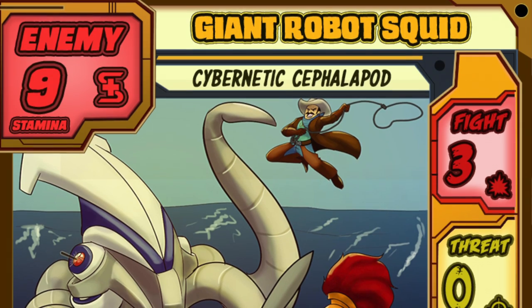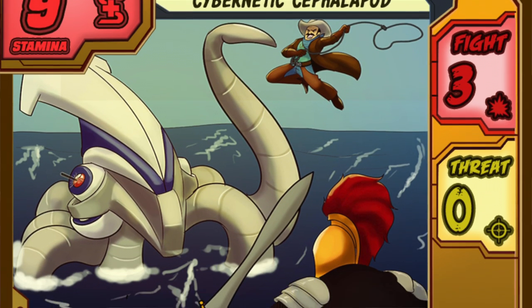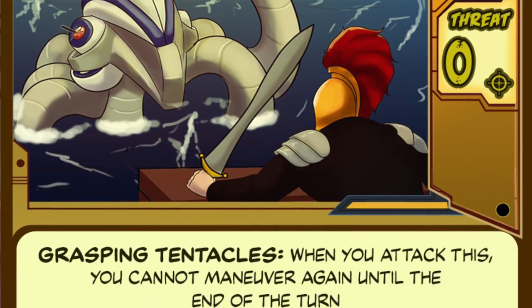The Giant Robot Squid is one of the iconic foes of Union City Alliance, perpetually popping up in the harbor to threaten heroes and ships alike. He's certainly a dangerous enemy, with massive stamina for a city card and a brutal fight score. However, the squid has a threat of zero, meaning it will only attack enemies who are on its panel. So while early in the game heroes will probably not be able to deal with this cybernetic cephalopod, they do not have to.